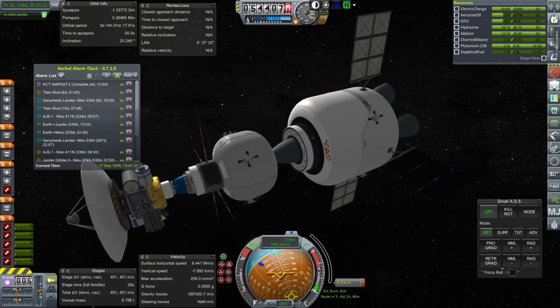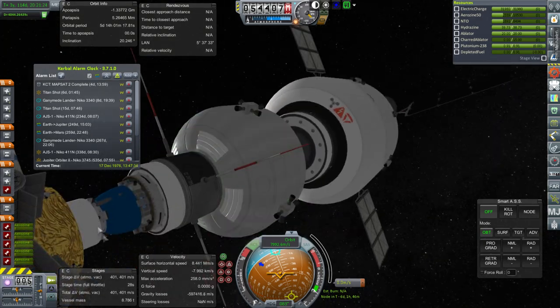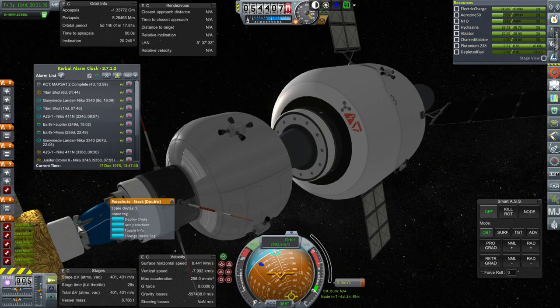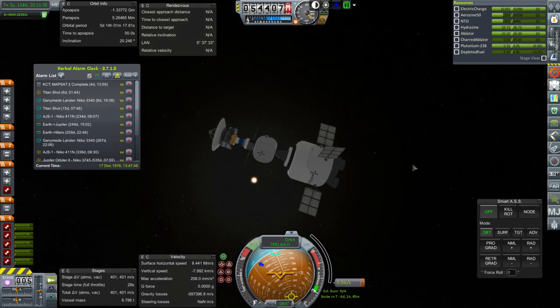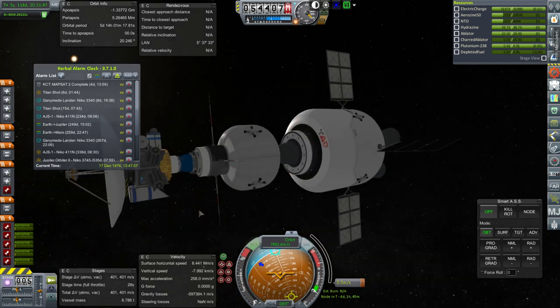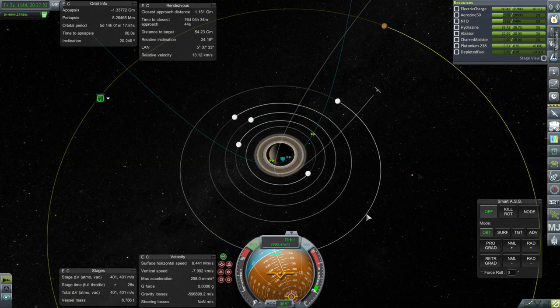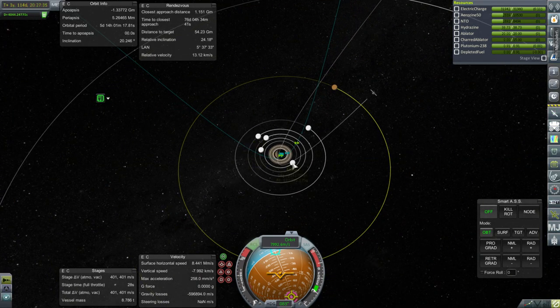This has a lander of sorts — there's a little guy here that's supposed to plunge into the atmosphere of Titan with a little parachute. Let me try and get this on a Titan rendezvous. If that's not possible, maybe we'll plunge it into Saturn itself — it's got a little heat shield. As for the Saturn system, we have a fair number of moons: Enceladus, Tethys, Dione, Mimas, Titan, Iapetus. But we aren't in the right plane to deal with them right now — we're quite inclined.